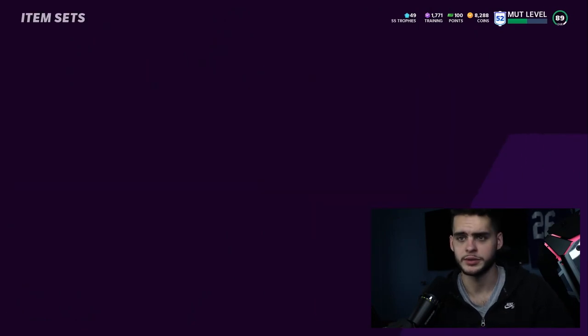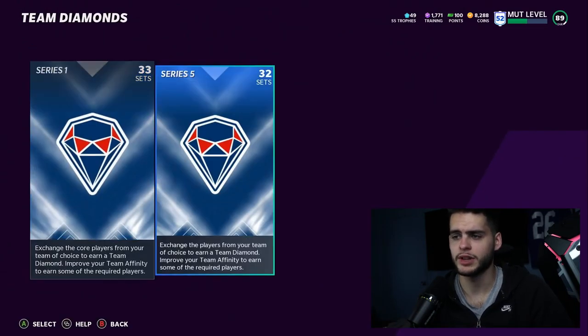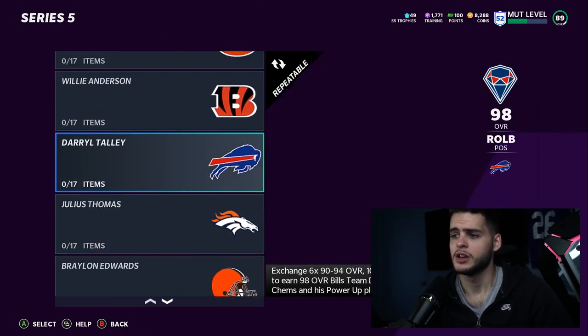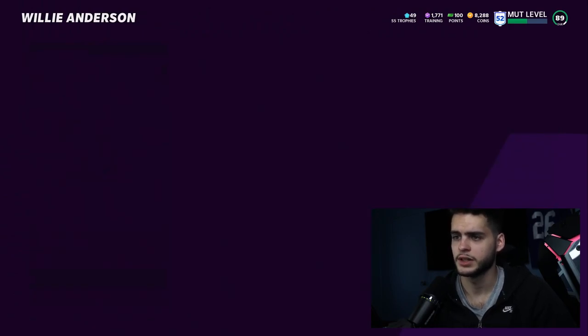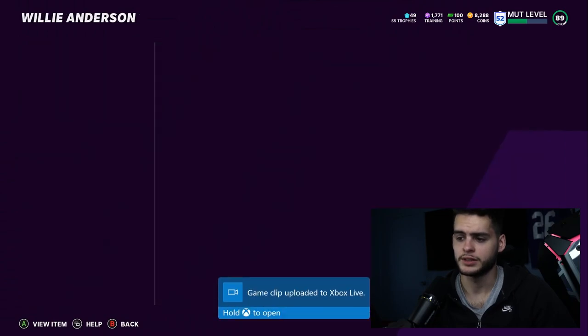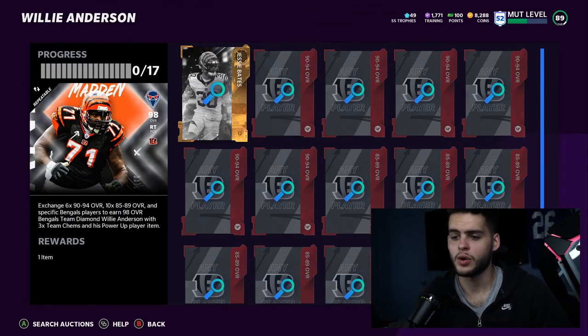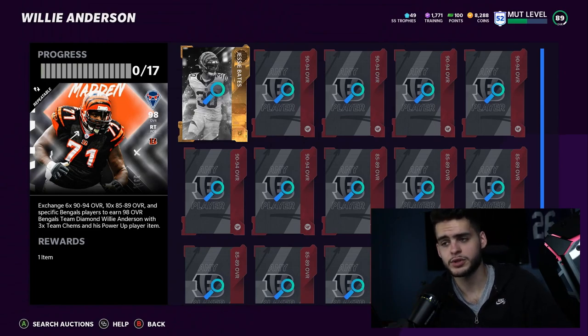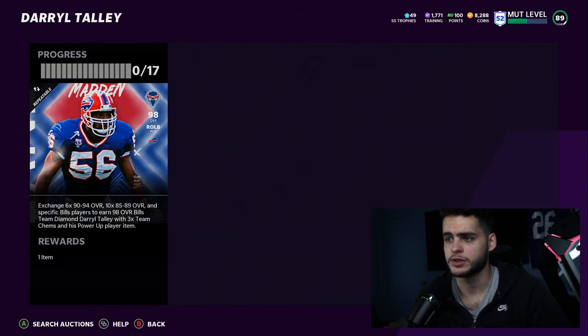Let's head over to the sets real quick so I can show you guys what I'm referring to. If you go over to Team Affinity, go to the right to Team Diamonds and Series 5 — this is it. These sets have a top set piece, which is going to be their 96 overall Team of the Year player. It shows you get the top one, so for the Bengals Team of the Year, that's going to be Stefon Diggs.